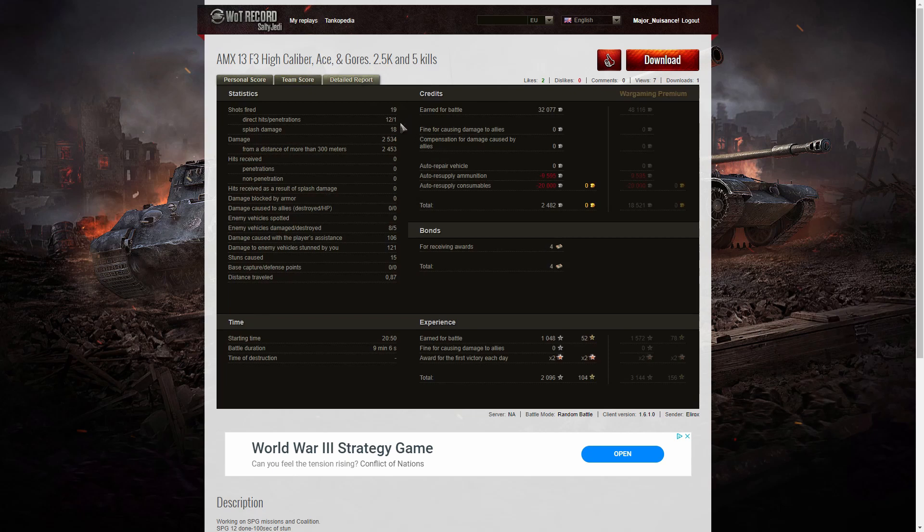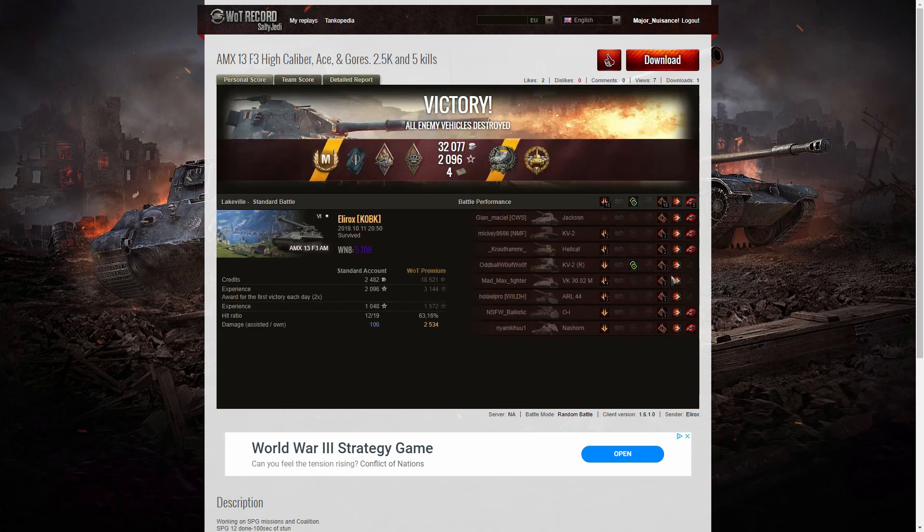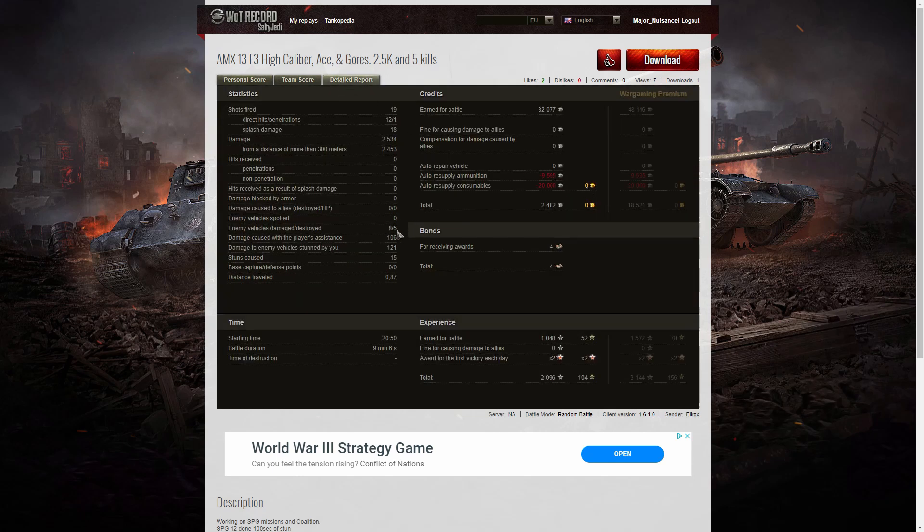He fired 19 rounds, got 12 direct hits and one penetration, with splash damage on 18. Total damage was 2,534 hit points, of which 2,453 were at more than 300 meters. The penetration was on the Nashorn — 600 hit points of damage with that shot. He damaged 8 of the enemy, killed 5, did 106 hit points of damage assistance, and 121 hit points of stun assist from 15 stuns. On a free to play account he earned 32,077 credits, with 2,482 taken for resupply including premium consumables which help reload speed and accuracy.